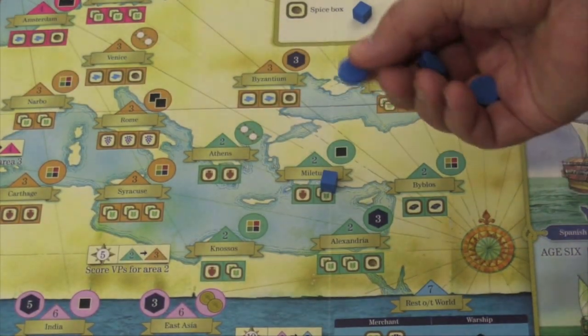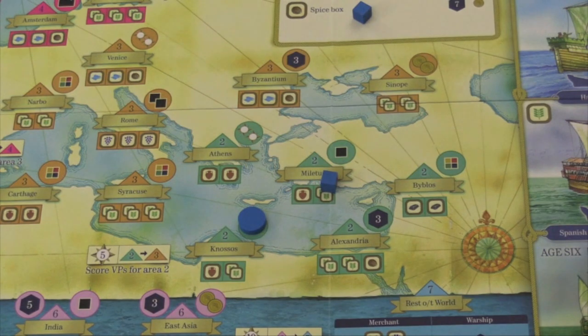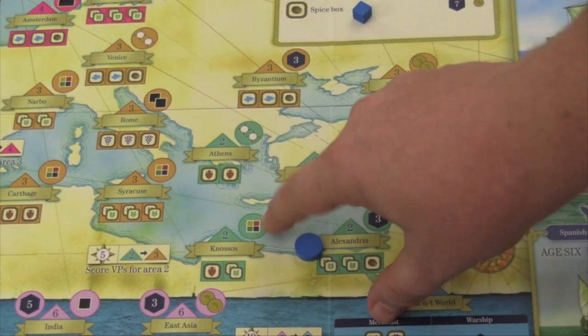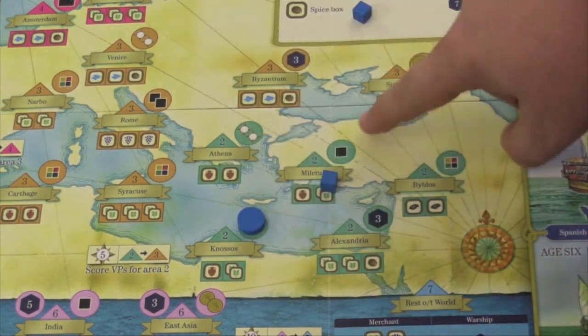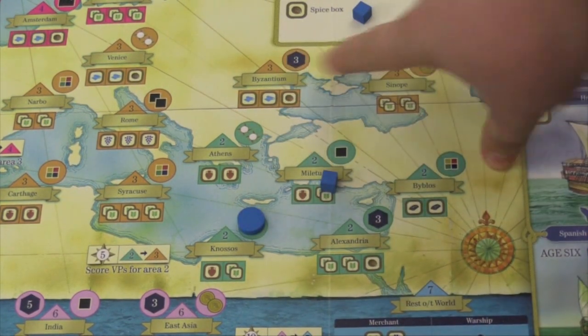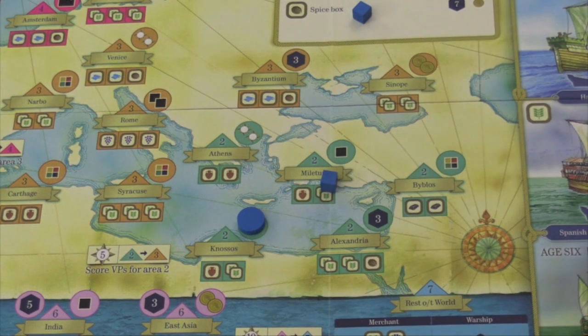When you place a city, you put a disc into that city, which gives you a bonus. This one gives me another cube, this one two navigation points, this is a free action cube, this one three points, this one two coins — they give you different things. That's the main reason you place ships and upgrade ships, because it lets you put out either a merchant cube or a city.